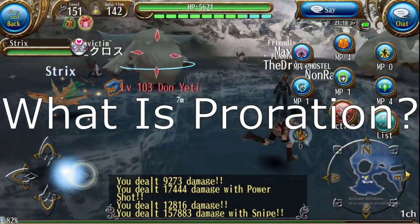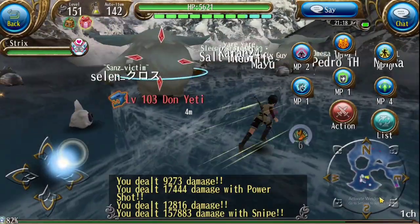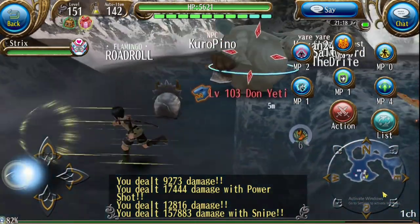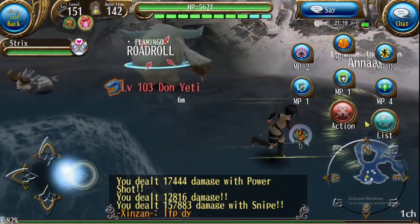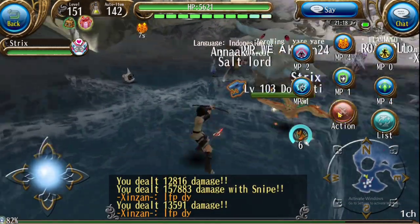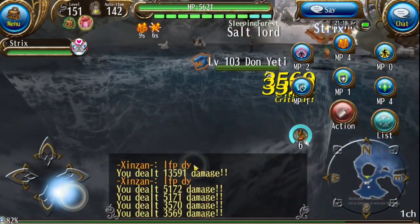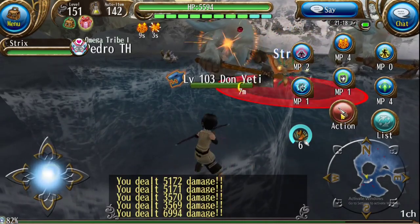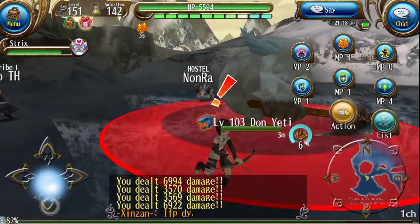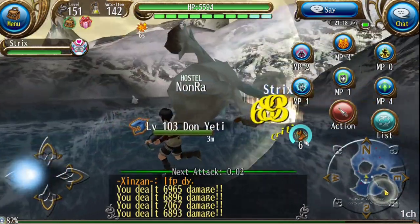So what is proration? The more you use one type of attack, the weaker that one type of attack will get. However, the stronger the other types of attacks will become. As an example, if I do an auto attack on this boss, it does about 1300 damage. That one did about 1000. And it's getting weaker and weaker as you can see. Because of proration, it will bottom out at a certain point, so it doesn't just go on forever. But as you see, my damage is getting weaker and weaker with my auto attacks.